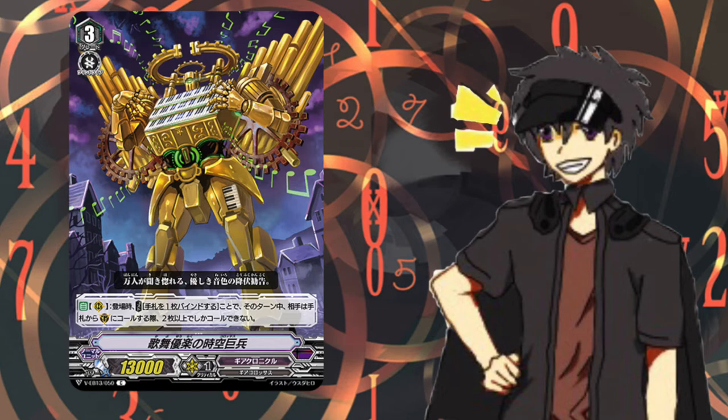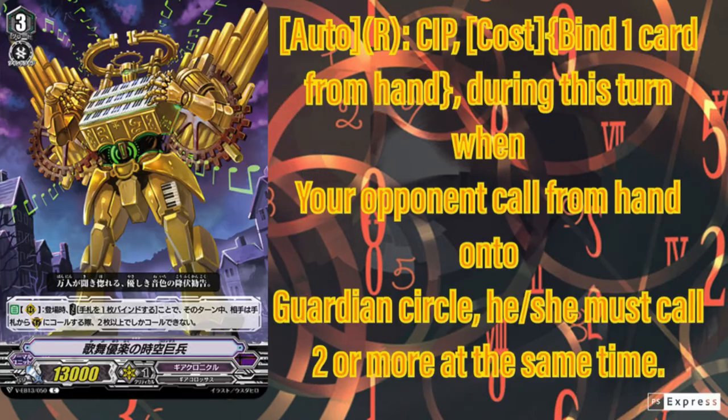So this might be a short one, even though this card is pretty interesting. I'll talk about the grade 4 in the afternoon when I feel a bit better, even though that card is not that good. Let's talk about the card I'm most excited about of these two cards. His name is Music Dancing Colossus. His skill is Auto on Rear Guard — when placed, bind a card from your hand. During this turn, when your opponent calls a card from hand to Guardian Circle, they must call two or more at the same time. It's a better door.